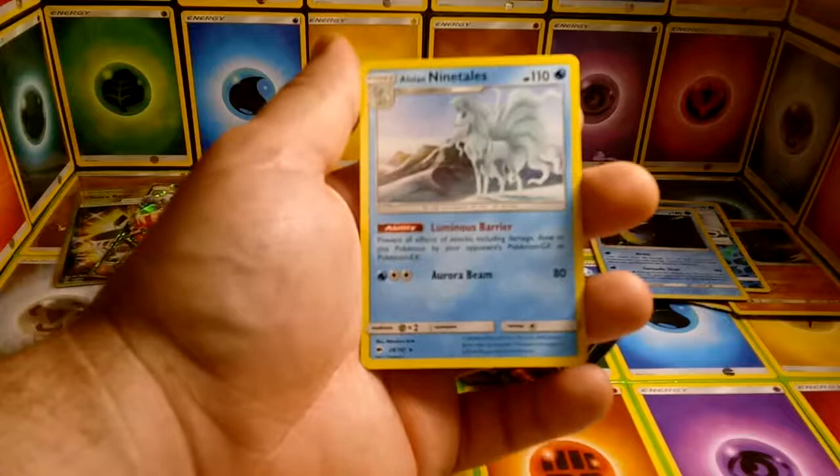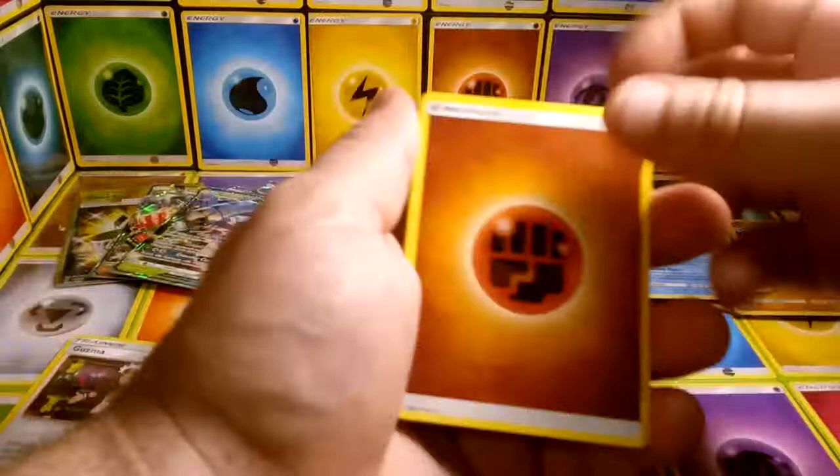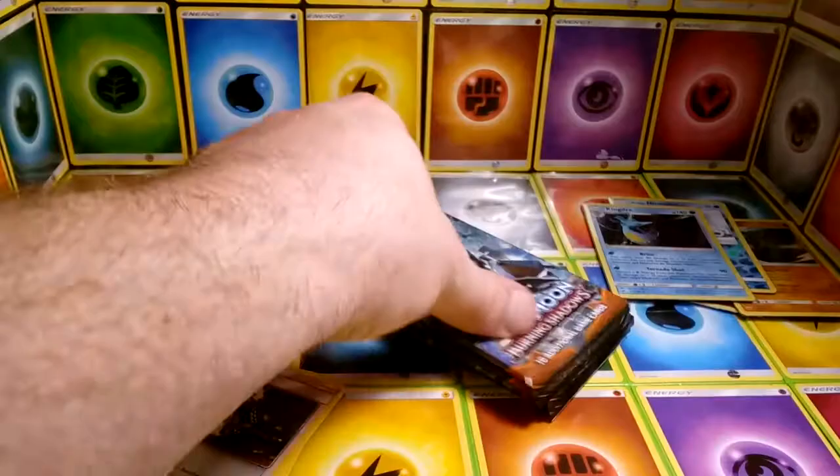Reverse Azumarill, which is a rare, and a regular rare Alolan Ninetales! Another green code. We have Fighting Energy, Rhydon, Bodybuilding Dumbbells, Fist and Focus, Metapod, reverse Weakness Policy, and Shedninja.